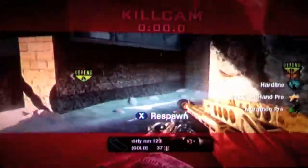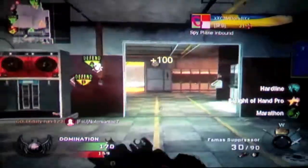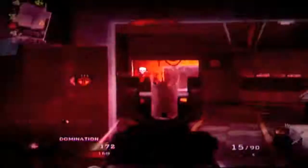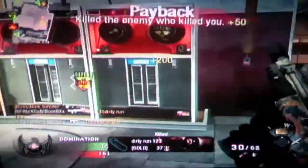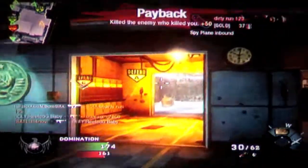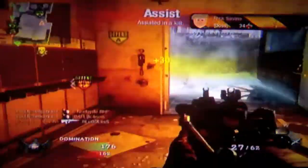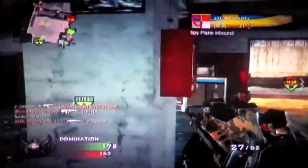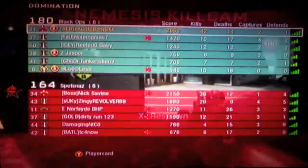This guy has a gold gun, and he's like level 31. I don't know how he's not glitching. That's definitely a hack — First Prestige Level 31, dude. Not cool. I've seen a lot of those recently. I picked up a golden FAMAS in another game.